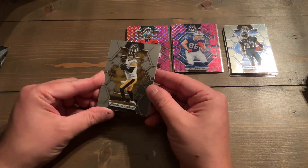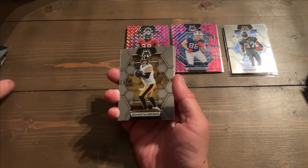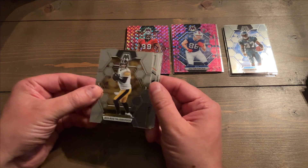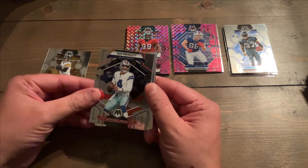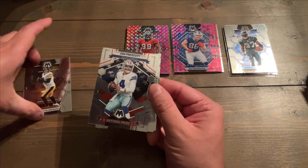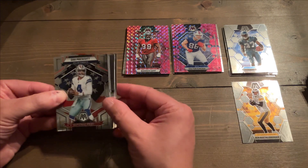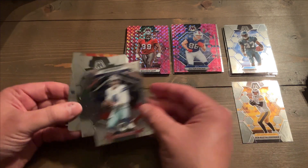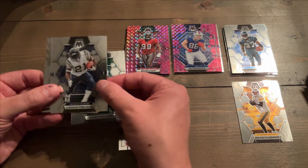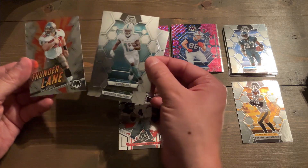So we got Ben Roethlisberger — I won't say what his nickname is because I have no idea if I'll get banned off YouTube. We got Dak Prescott on the National Pride. We got Quinnen Williams. LT — there he is, LT! Tyreek Hill.